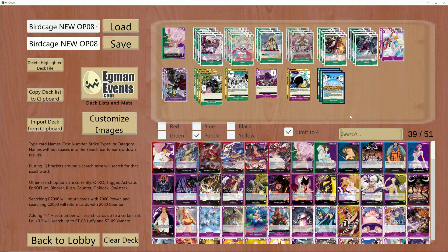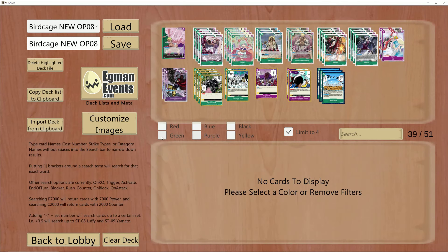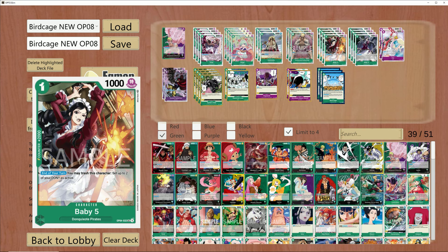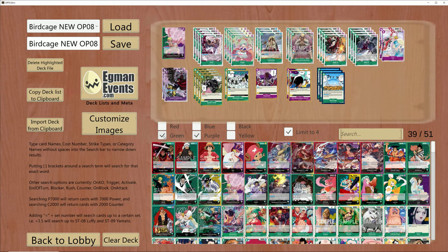I want to talk about this list here. I have two lists to go over today. We'll also play a bunch of games as we normally do. Now, let's get over the 2K counters first before we dive into the rest of this list, because there are people out there that question why I'm using Viola or Baby 5, why you're using this versus other 2Ks. I want to go over it just real fast before we dive into the games today.